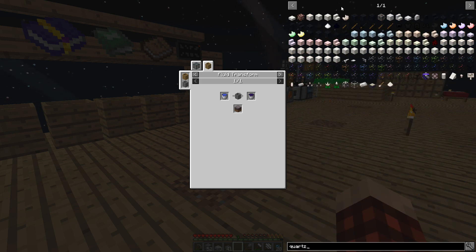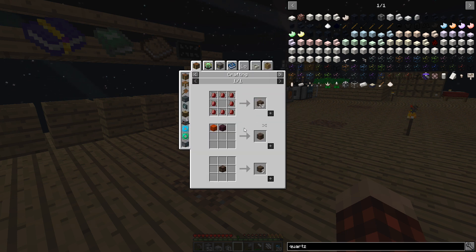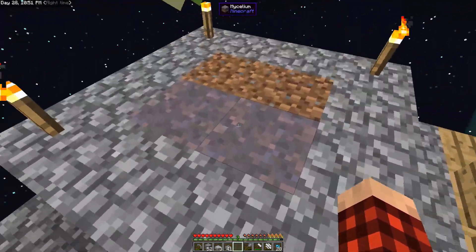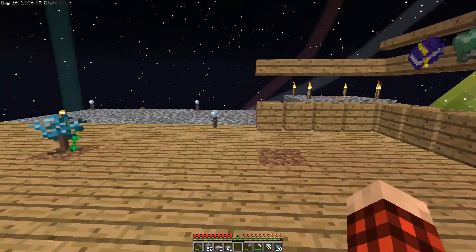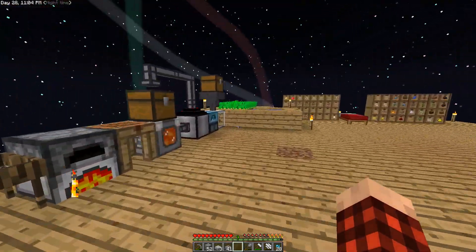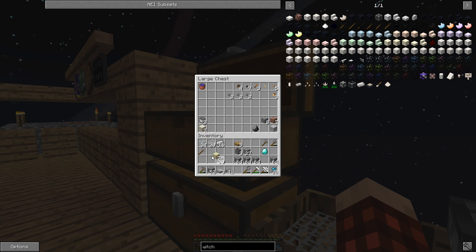To get witch water, I need a bucket of water in a stone barrel that's sitting on mycelium, and then we get witch water. What I want to do with that is make a couple of things — the main thing is I need some quartz. To get quartz we need to sieve soul sand, and to get soul sand we put a piece of sand in a barrel full of witch water. This should spread if I remember correctly.